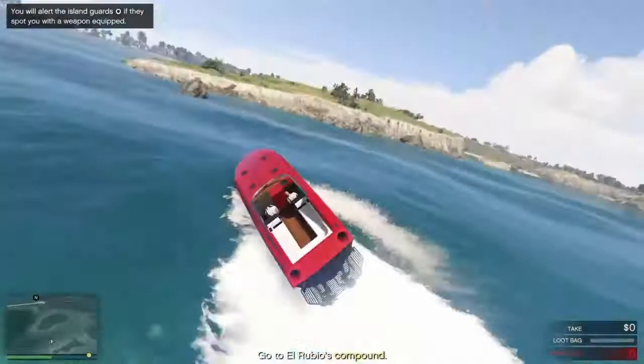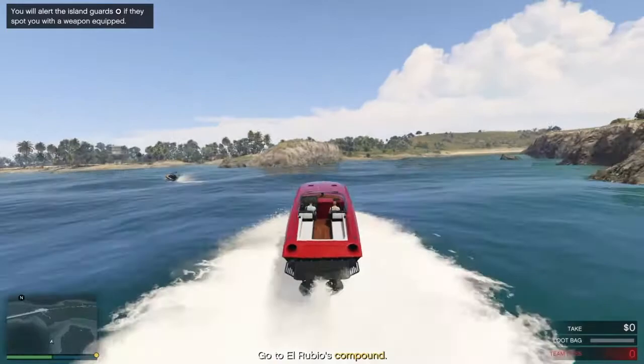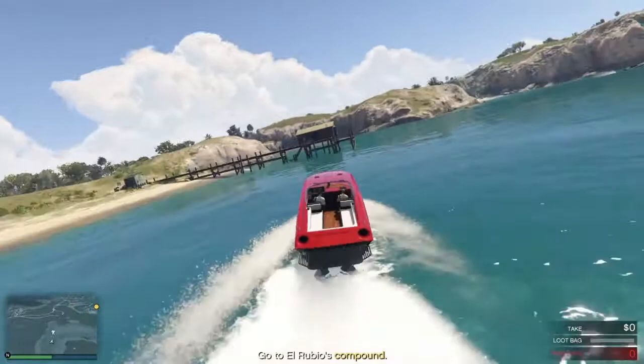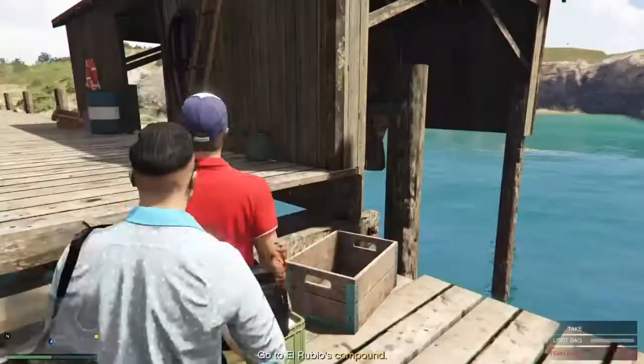We've taken the main dock as an entry point, but we're going to run up to the wee pier up by the airport, grab the guard clothing. And then I'll take a wee swim over and grab the grappling hook.